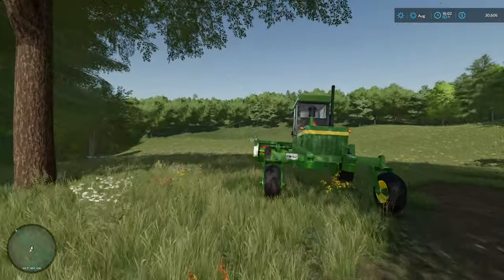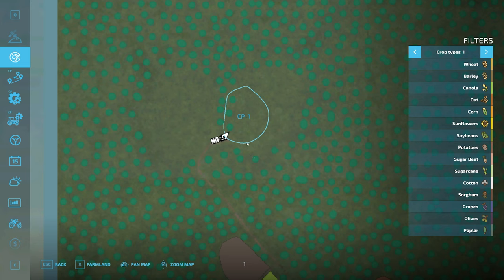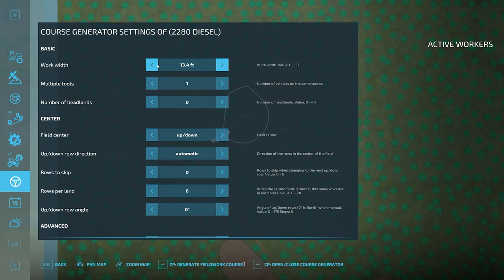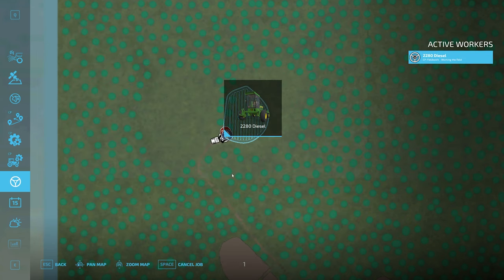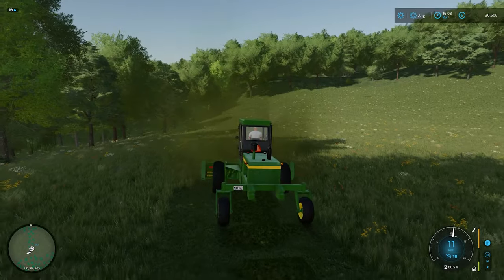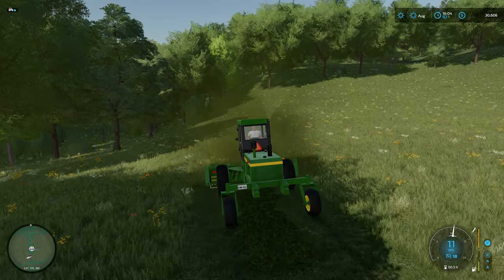Here's our mower sitting waiting. If I jump in and get this started, you'll see we have a custom field called CP1. I just need to create a job — CoursePlay field work, target's not in a field so we need to find a field position within the boundaries. Open course generator, multiple tools — I think two headlands to let it turn around, then start working the centres. Looks pretty good. Hit start job and we can watch our worker get started — away he goes. We'll let him push on while we go and get the forage harvester and trailers set up.